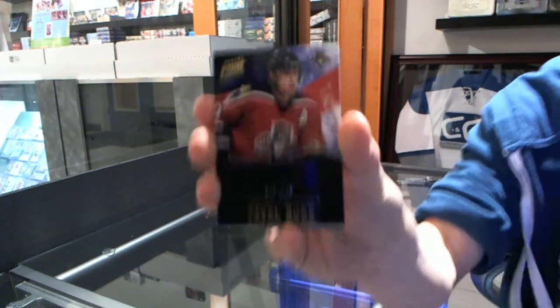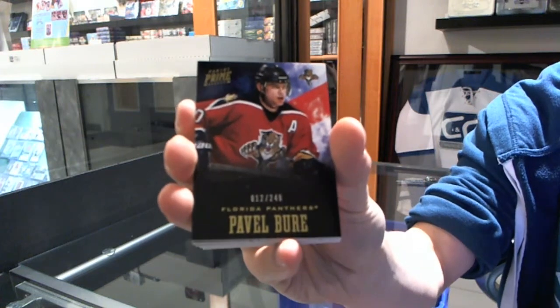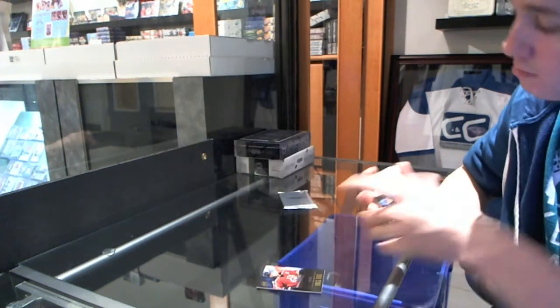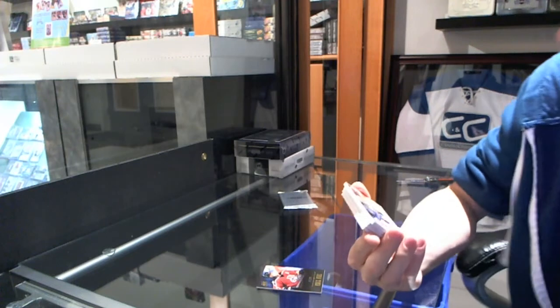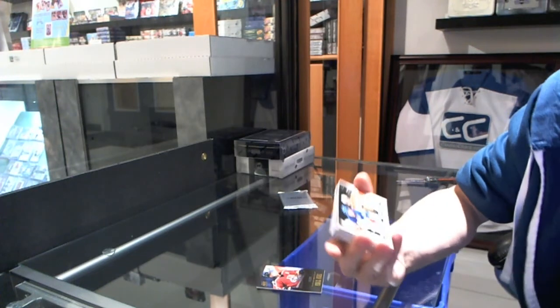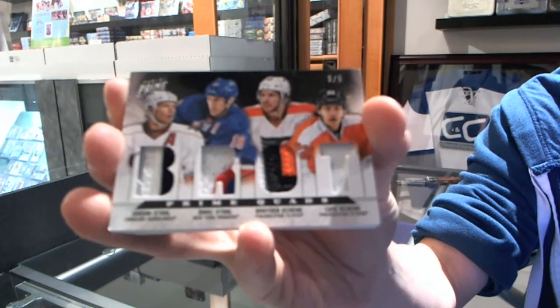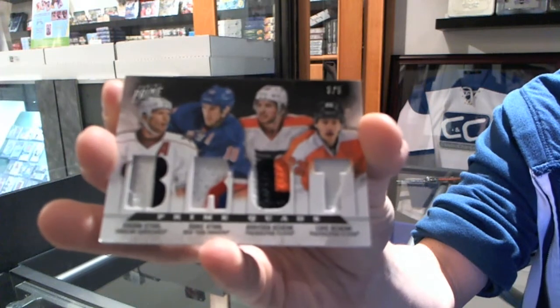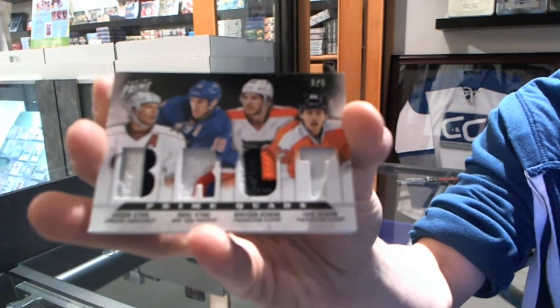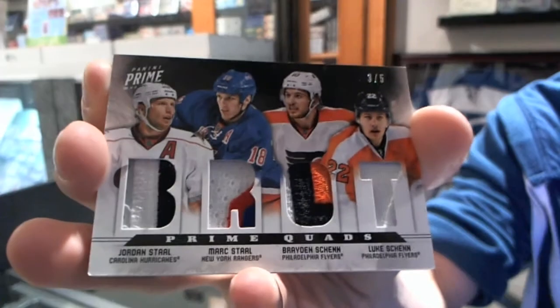We start with the base card, Number 249, Pavel Burey. Oh, that's all right — we've got a quad patch, Number 3 of 5: Jordan Stahl, Mark Stahl, Brayden Shen, and Luke Shen. Jordan and Mark Stahl, Brayden and Luke Shen — Quad Patch 3 of 5.